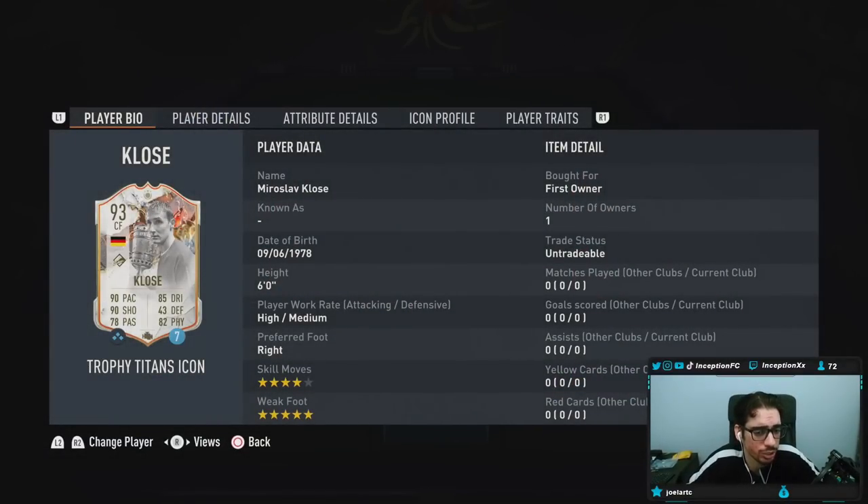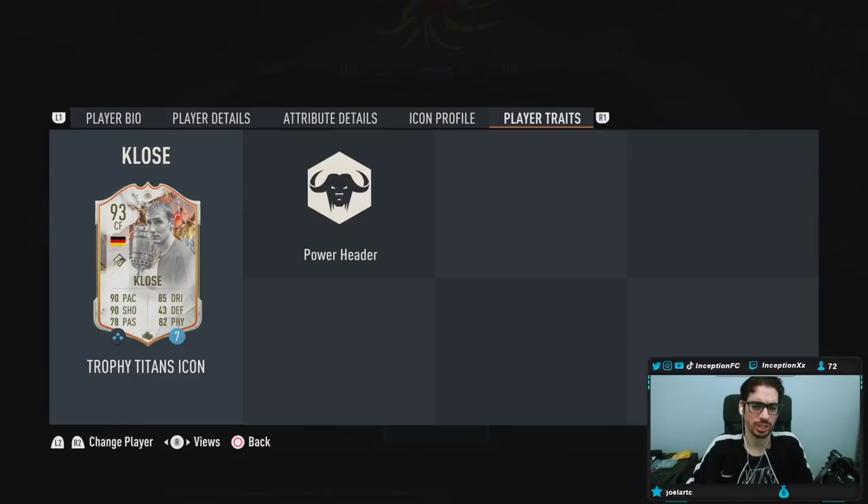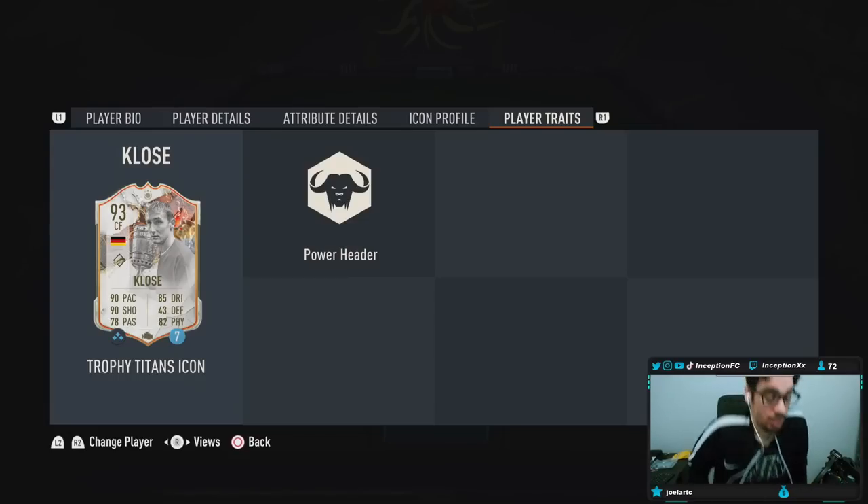He's 6 foot tall, high medium work rates, right footed, 4 star skill with a 5 star weak foot. So the 5 star weak foot is definitely a welcome inclusion on this card. He's got power header traits — pretty obvious there, I'm not gonna lie.